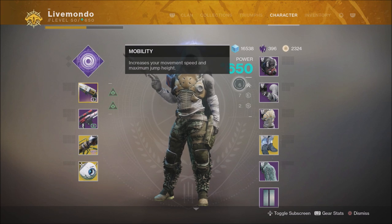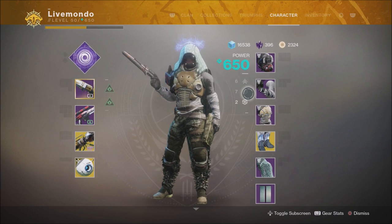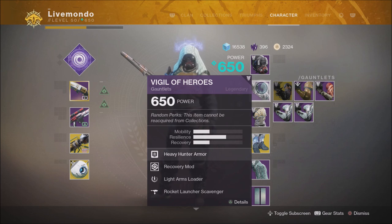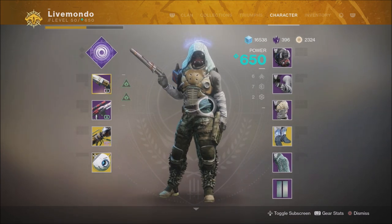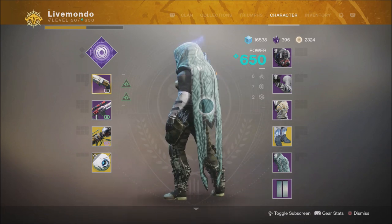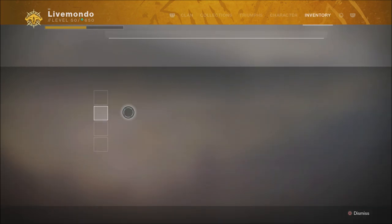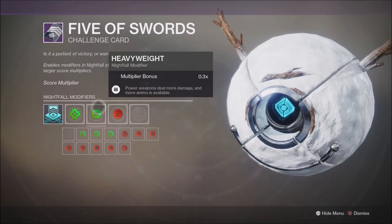I have Rocket Launcher Scavenger to get more rockets for every brick I find. Rocket Launcher reserves don't work with the Wardcliff — you'll only ever get five rounds. So we've got six Mobility, seven Resilience, and two Recovery, because we've got Momentum on so that will give us our recovery back.